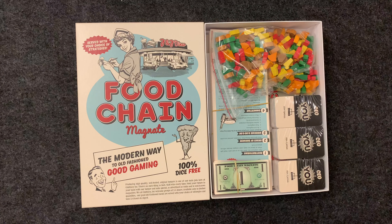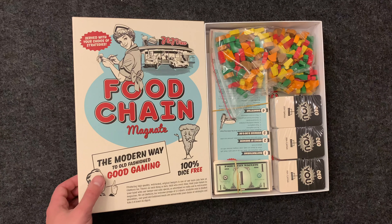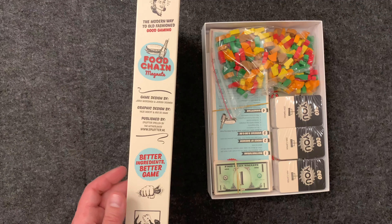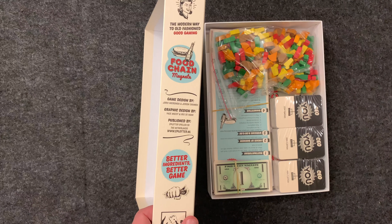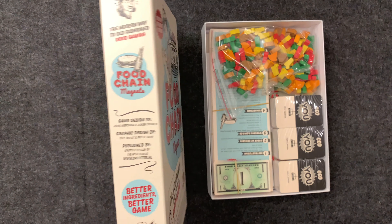This is an unboxing for Food Chain Magnate, a two to four player game from Splotter, makers of Roads and Boats and other complex games. We'll take a look at what's inside the box and see what's here.